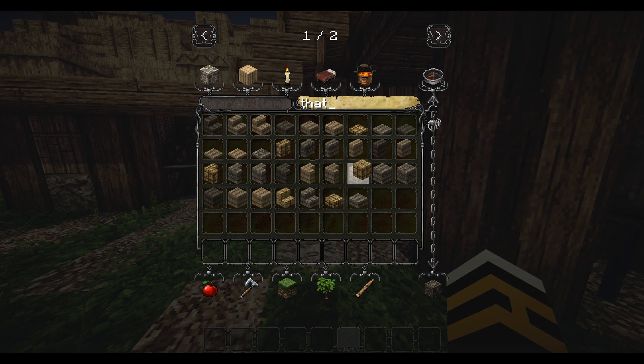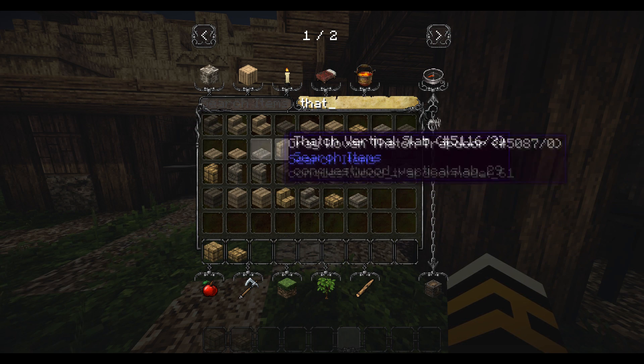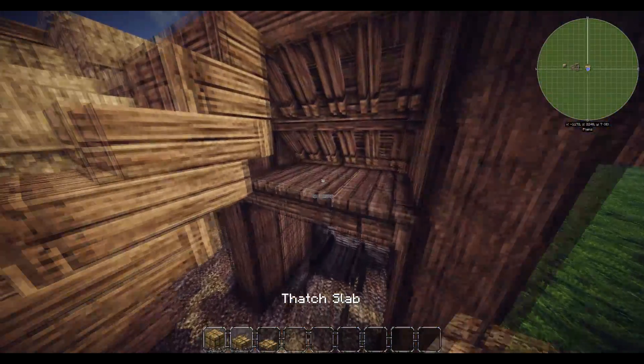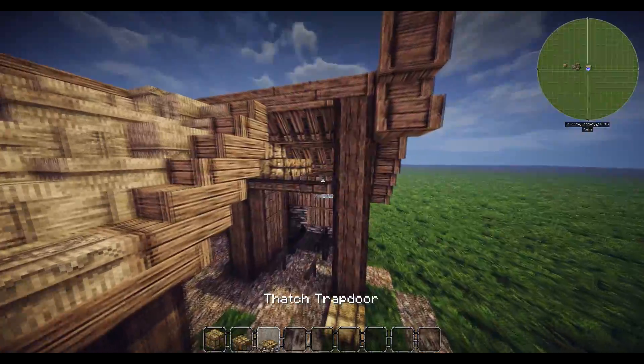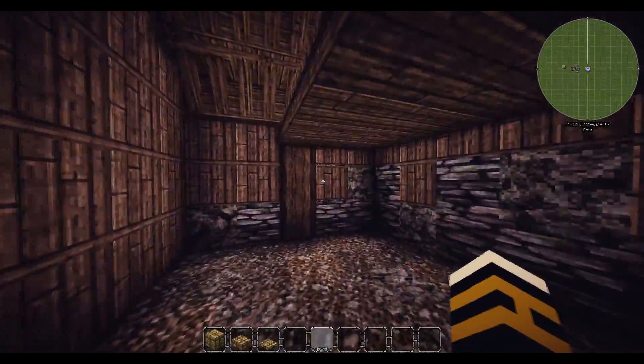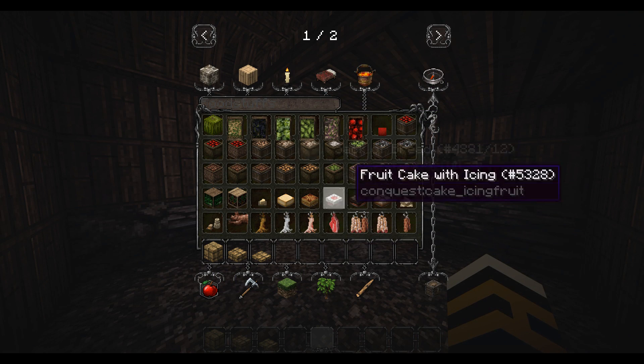I like this thatch for doing bits and bobs. Have some that's fallen over down here, a bit up there, and just one up there like that. You've got the bit that's fallen off.